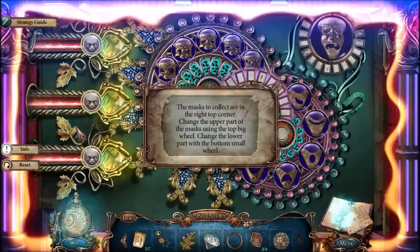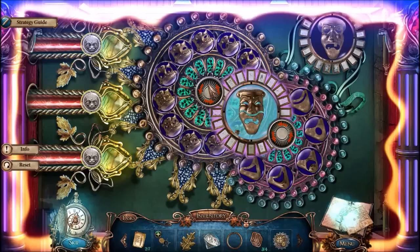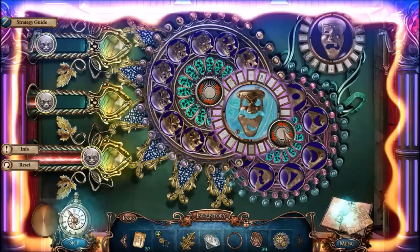This is gorgeous looking. The masks are in the top right. So I need to get the mask that's here — change the upper part. Top wheel. I got mask number one. Somehow. That's mask number two. You can only turn in one direction — well, two different directions — so if it's not one, it's the other.